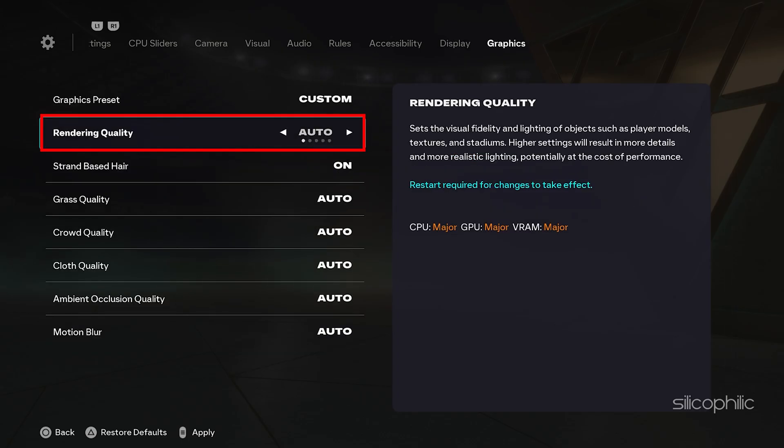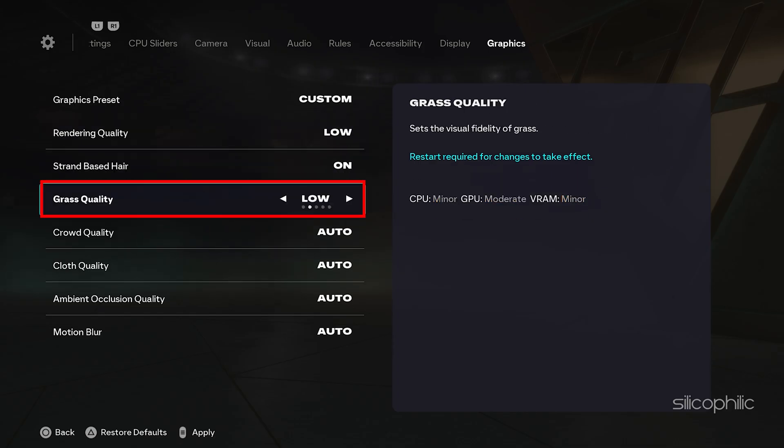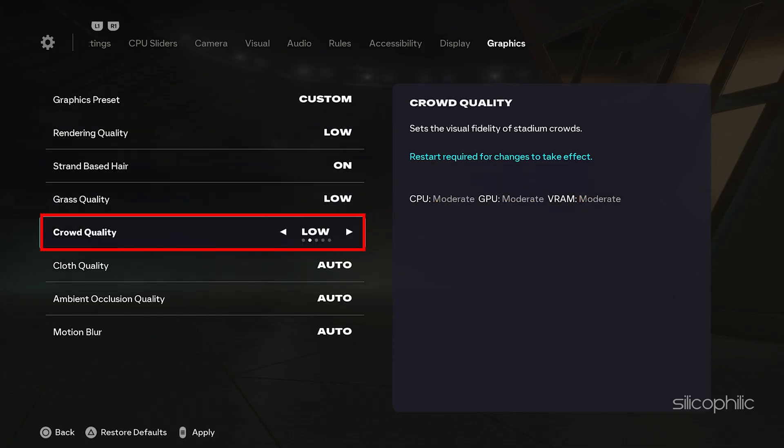Next, you can set rendering quality to low, grass quality to low, and crowd quality to low. Once done, go to the bottom of the screen and apply the changes, then confirm from the pop-up window. You can tweak the settings as per your system and check what works for you.